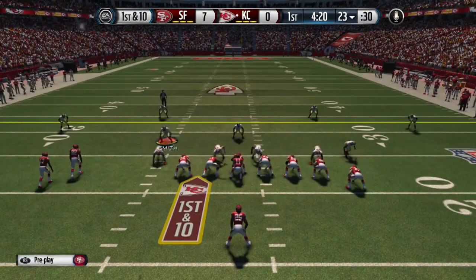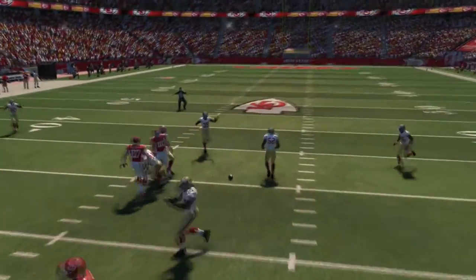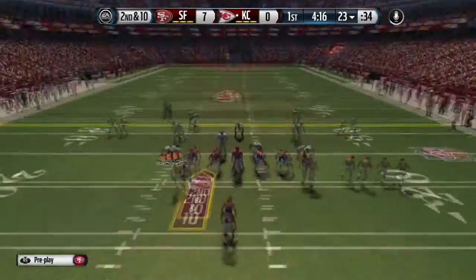I'm showing you guys all the adjustments I'm doing here in options on defense. I'm gonna go ahead and guard with the left outside linebacker right here. That was almost a pick — should have been a pick — but here we go.